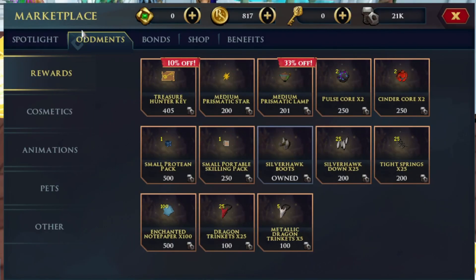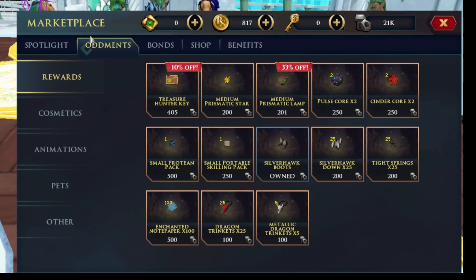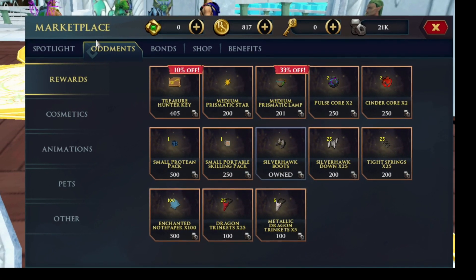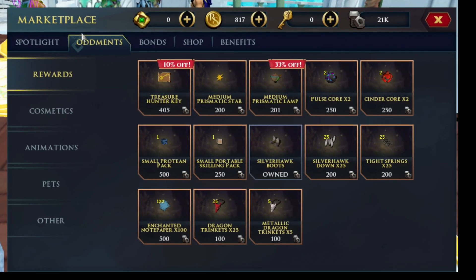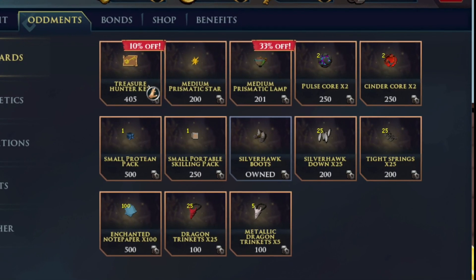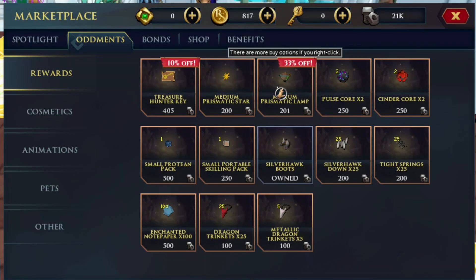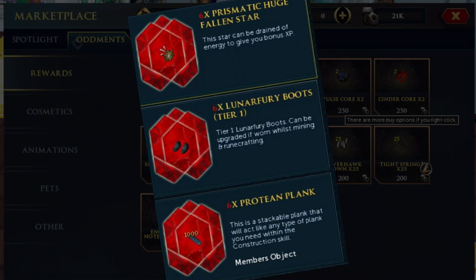The augments store has become an increasingly important part of Treasure Hunter, with the ability to turn unwanted prizes into a flexible currency that you can spend on past Yak Track cosmetics or consumables like lamps or stars. With this update the plan is to improve the overall experience from updating the UI to removing limited daily sales while reducing augments prices, and removing the conflicting layers of the augments store and the multi-prize selection.